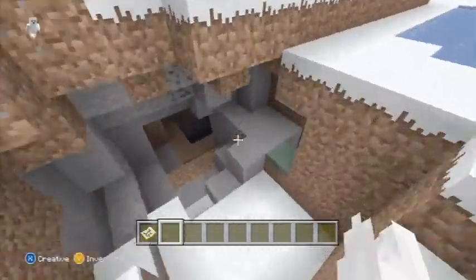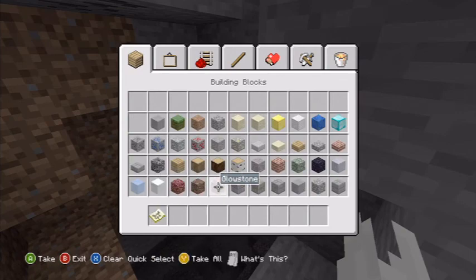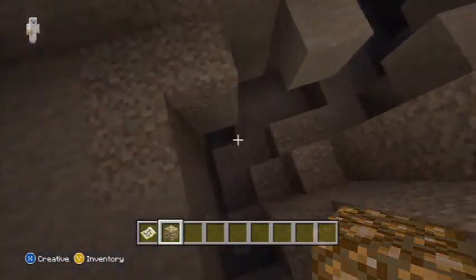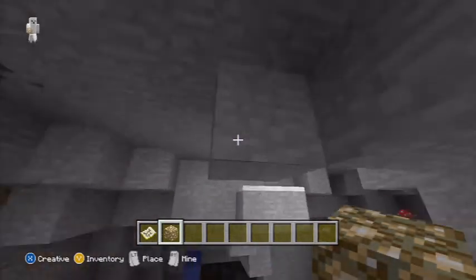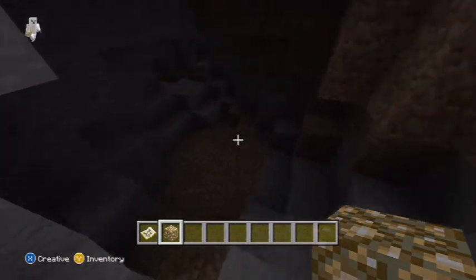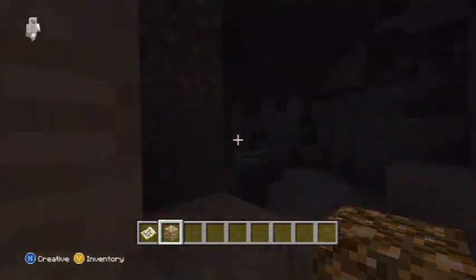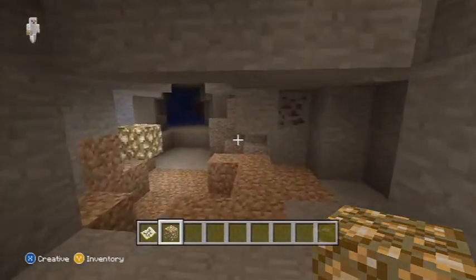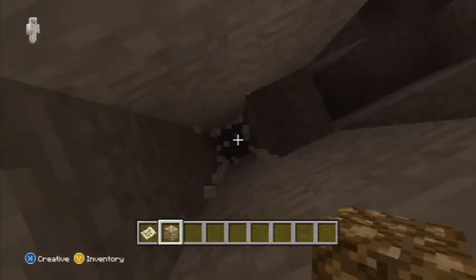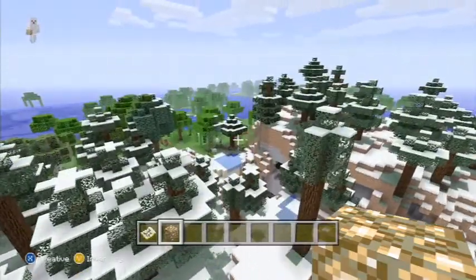A couple of caverns here — let me grab a few torches and some glowstone so we can explore these caverns a little bit. This is a good-sized one; looks like we've got some lava over here — nope, just another entrance. As we go deeper you can see it's a pretty good sized cavern. We'll do what everyone does when they're trapped and that is dig up. Okay, some caverns.